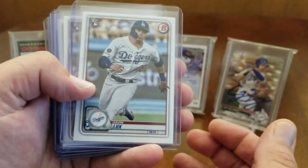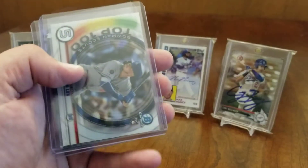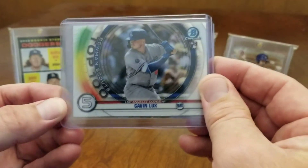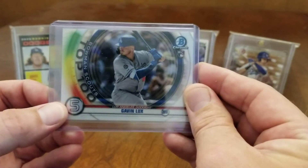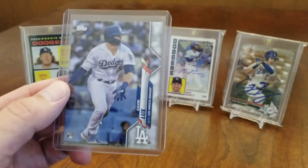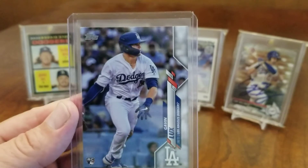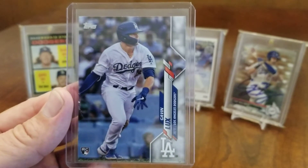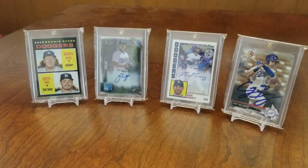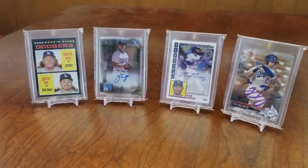Got some of these Gavin Lux rookies - one, two, three, four of those. I got the Top 100 Prospect card, the Bowman Scouts - this one's number five, Gavin Lux. Really nice card there, as well as the base rookie card. I'm not sure why I didn't send this into PSA with our group submission, but I'll have to look it over and see if this one's in decent enough shape to send off in the future.